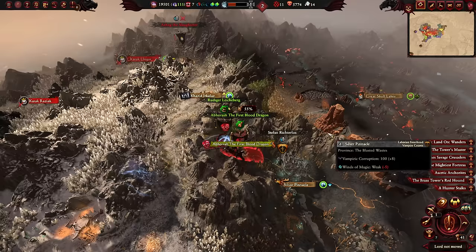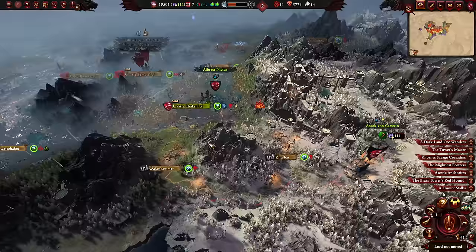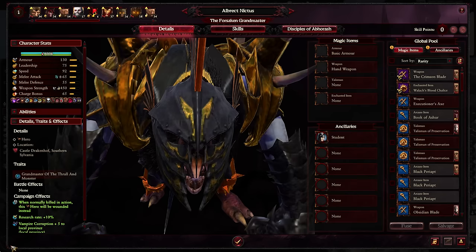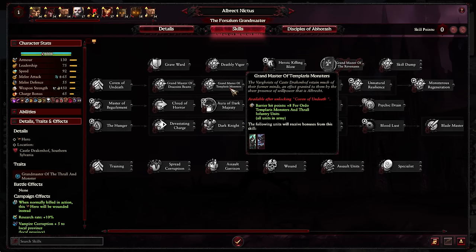Welcome back — Ruinous Insight here with part 10 of my Total War Warhammer 3 modded Blood Dragons Immortal Empires campaign. As we saw last time, battles were aplenty, culminating in yet another quest battle as we unlocked the legendary hero Albert Nictus — a monster-leading legendary hero, the former Grandmaster of the Ordo Templarum. He buffs both monsters and, something I didn't notice last time, he also buffs Bloodkin thralls.